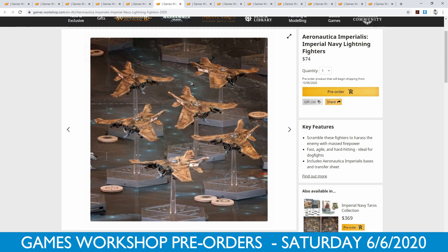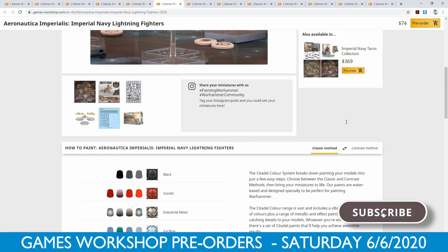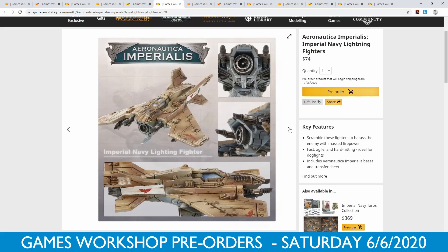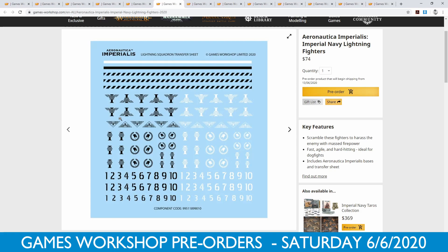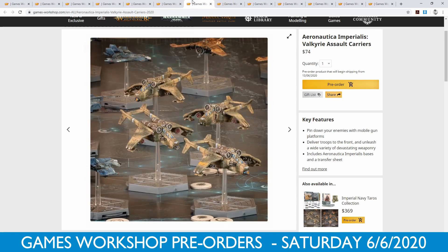Here we have the Imperial Navy Lightning Fighters — you actually get six in this kit, which is really cool. I actually really like the design of these. These are the ones that come in the box, but it looks like you only get three in the main Skies of Fire box set. There are some really nice transfer sheets — and honestly, these transfer sheets would probably be really useful for normal 28mm 40k. You've got some Imperial Eagles; you could cut these up to get the wings off there. I think six models for $74 is pretty good value.